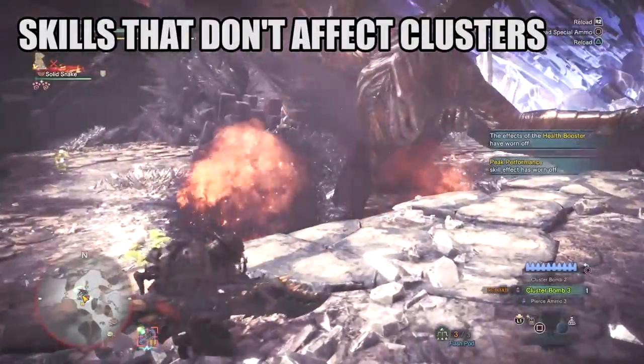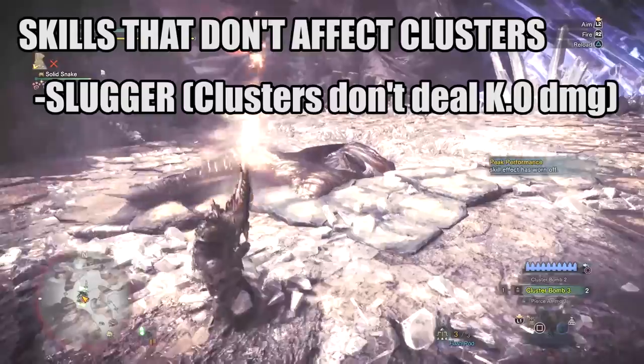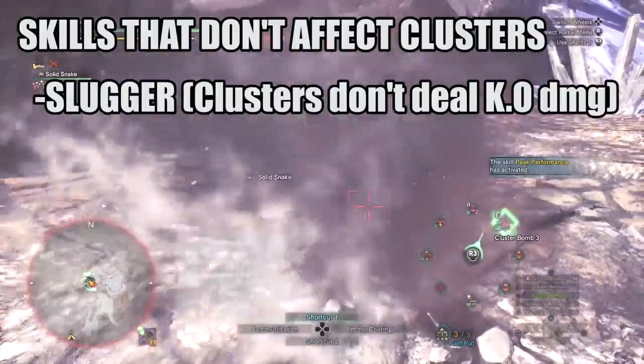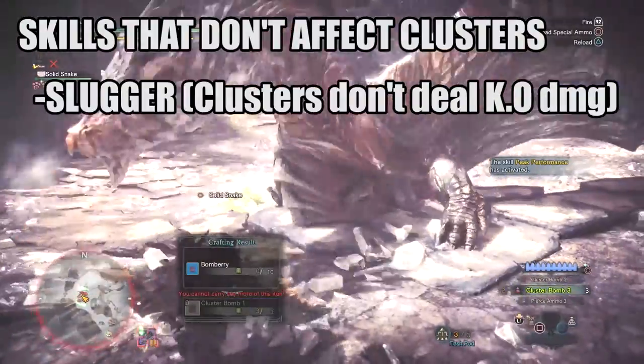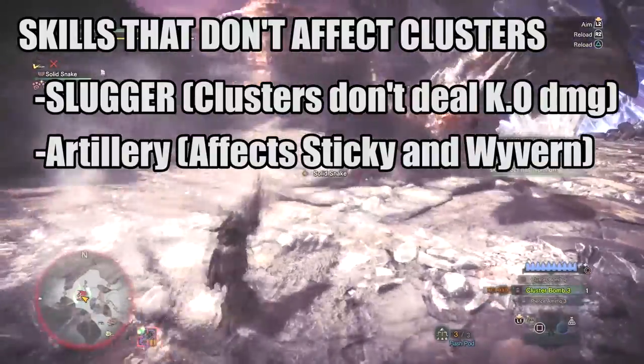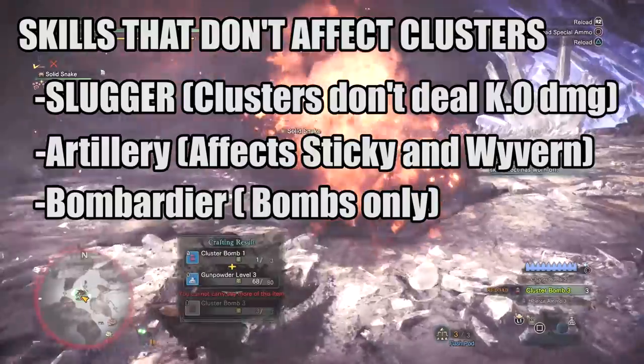Skills that do not affect cluster damage would be Slugger — the monster goes down because you exceed the stagger threshold, not because you inflict stun damage. If it is stunned, you should see stars on the monster's head; if you don't, it's not stunned. Artillery only affects sticky damage and wyvern damage. Next up is Bombardier — it will only affect bomb damage, but not cluster damage.